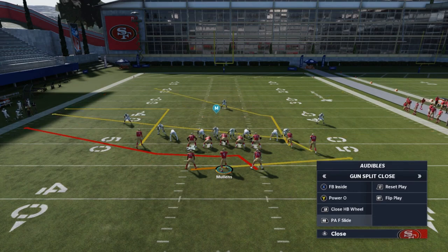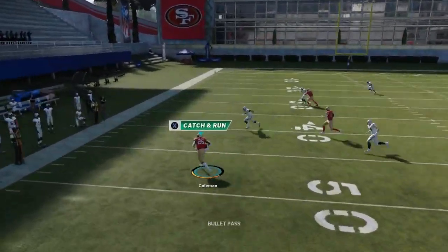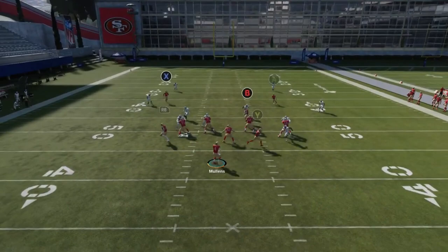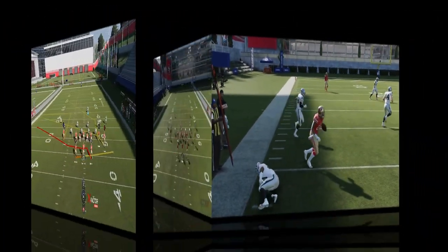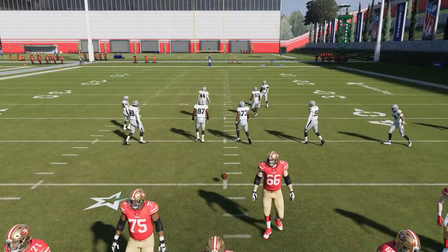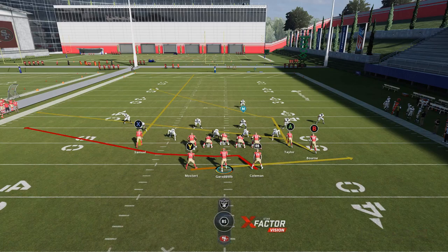The PAF Slide is a play you can run against just about anything — whether it's man or zone, these running backs do a really good job. The flats are going to be open for easy catch-and-runs, especially with the speed we have here on the Niners. These zones just play off way too much and you can dink and dunk all day, getting 10-plus yards every time. This play is really good against Cover 3 underneath to the running backs. You have to run it from a hash mark to the open side of the field.